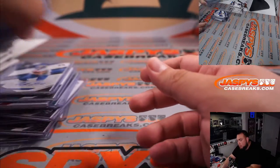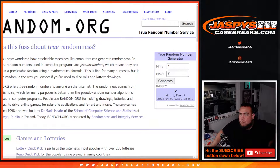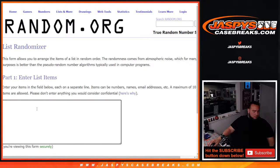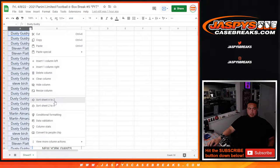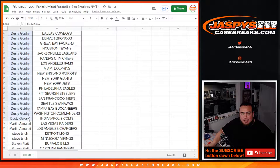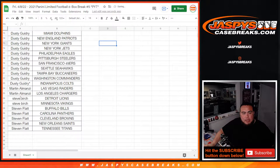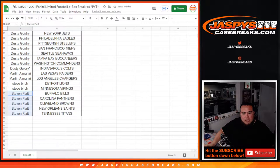Very nice guys, appreciate it. Remember, two separate randomizers — the first one will be for the Wax Party, the second one will be for the free box giveaway. So let's do that. Like I said, the first one is for the Wax Party so everybody gets a shot at that. The second randomizer — let's see who has two or more. Dusty has the majority, 23 teams — so he gets 11 entries. Steve and Martin each have 2, so that's one entry each. And Stephen Flat, you have 5, so that's 2 entries.